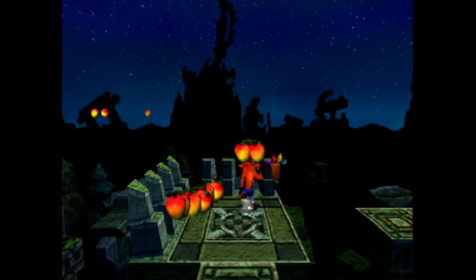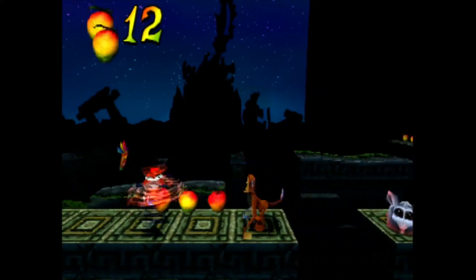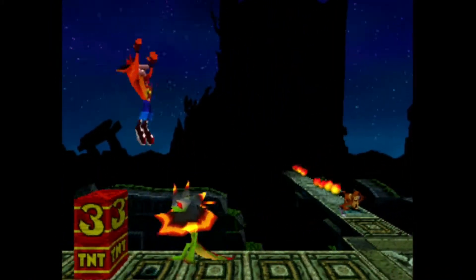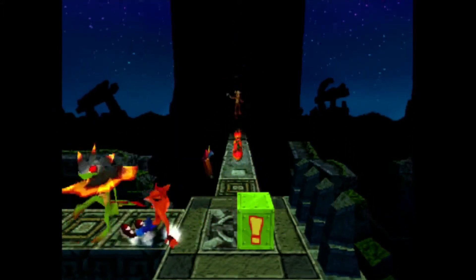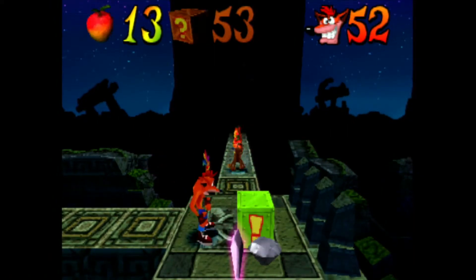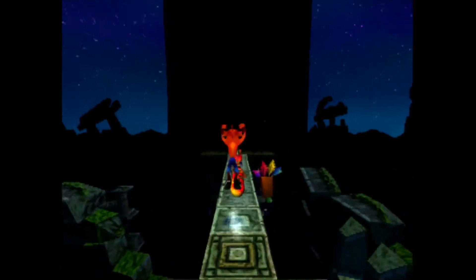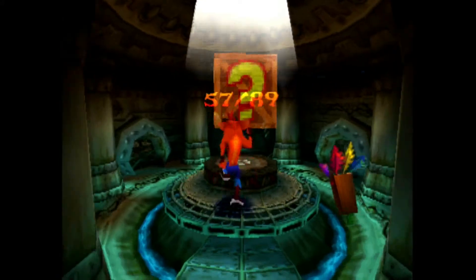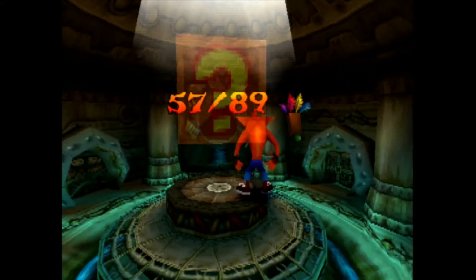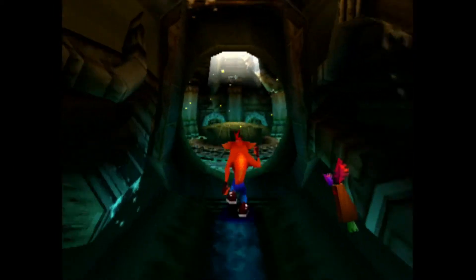I almost got hit. There's a monkey here — I can hear the monkey. We can also see the end of the level already, that giant monolith right there. We have 53 boxes. So 53 out of 89 — it's impossible for us to get that gem. I think we missed some boxes regardless. Maybe the Nitro Crate helped us a little bit. So we missed 22 boxes, or was it 32? One of those two.